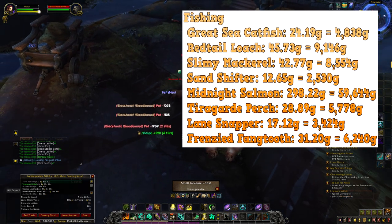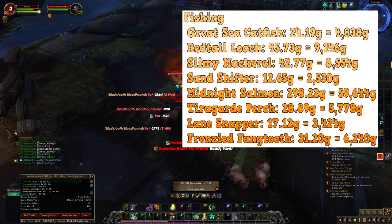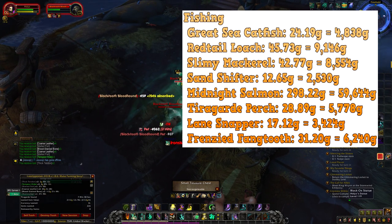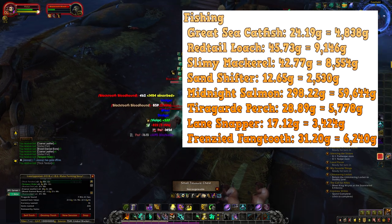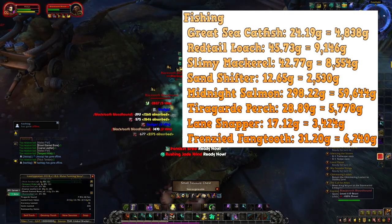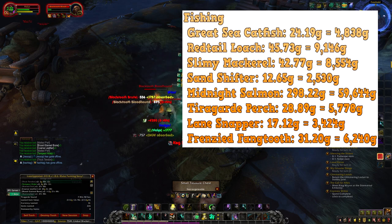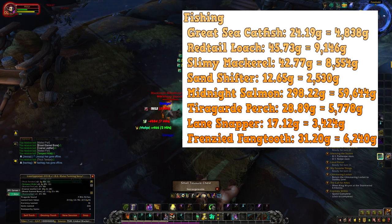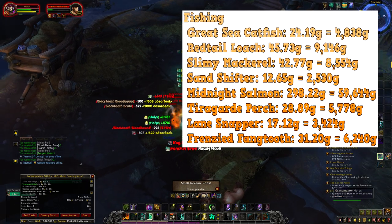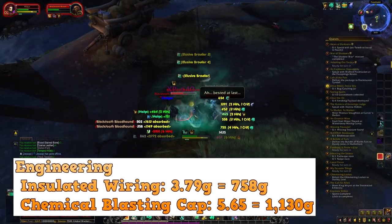Now let's get on to fishing. Great Sea Catfish: 24.19 gold, 4,838 gold per stack. Red Tail: 45.73 gold, 9,146 gold per stack. Slimy Mackerel: 42.77 gold, 8,554 gold per stack. Sand Shifter: 12.65 gold, 2,530 gold per stack. Midnight Salmon: 298.22 gold, 59,644 gold per stack. Perch: 28.89 gold, 5,778 gold per stack. Lane Snappers: 17.12 gold, 3,424 gold per stack. Frenzy Fangtooth: 31.20 gold, 6,240 gold per stack.